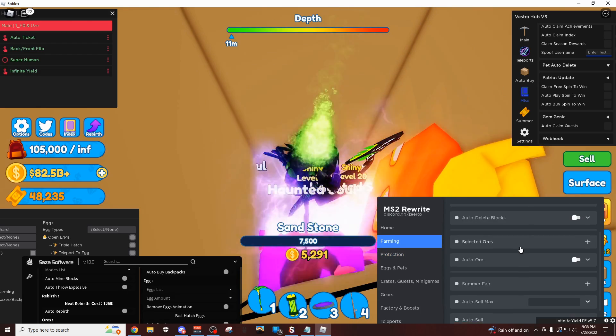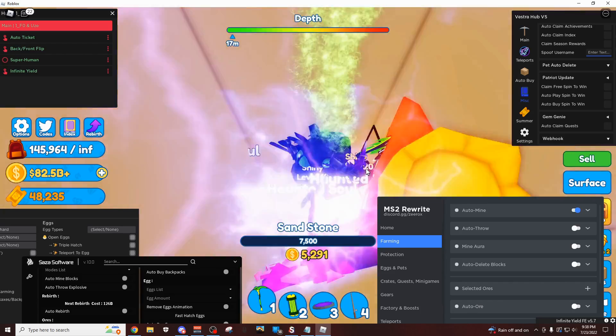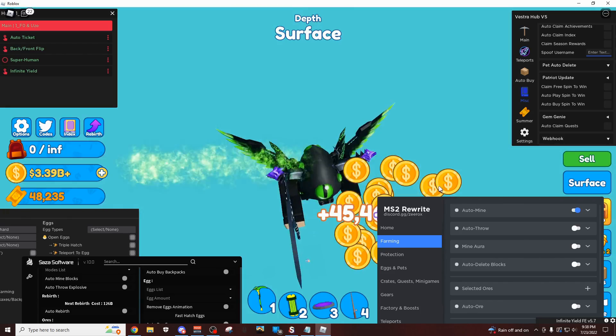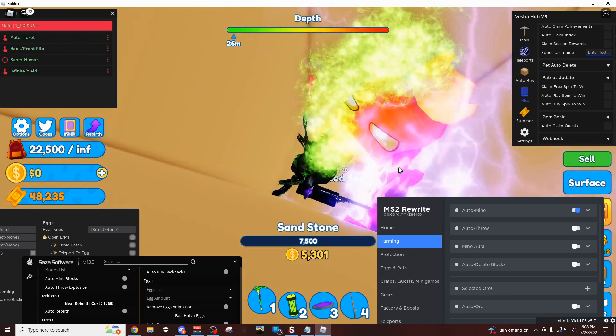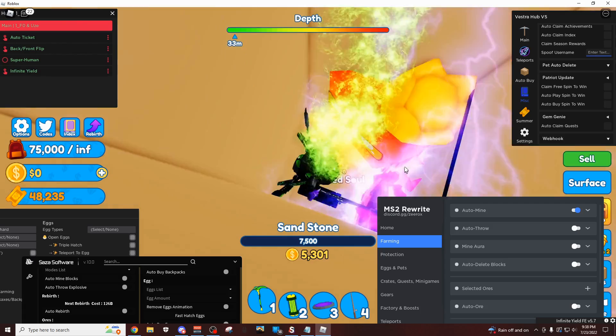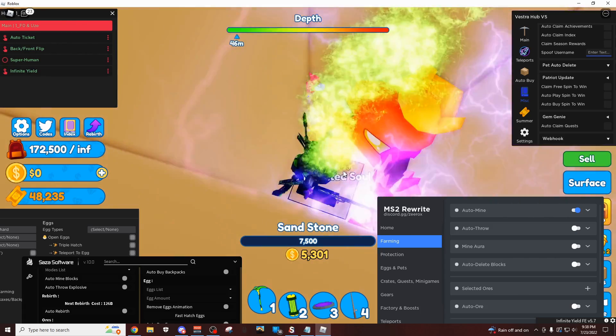Now I'm going to come back over here to the farming tab, and this time I'm just going to select auto mine, and then here we go — it's just going to start working. It's going to rebirth us and teleport us right back to our hole, and then we're right back here again. Really cool stuff — it's basically an infinite rebirth glitch, to be completely honest.